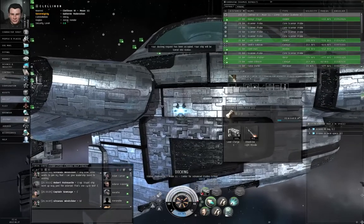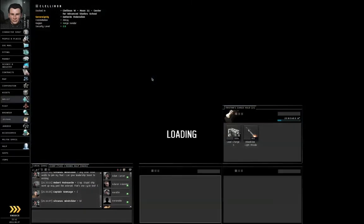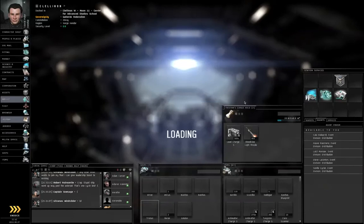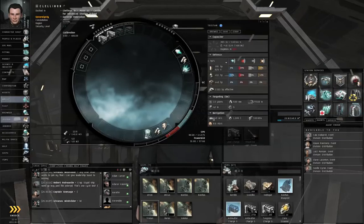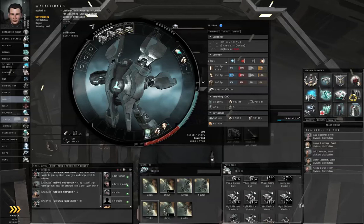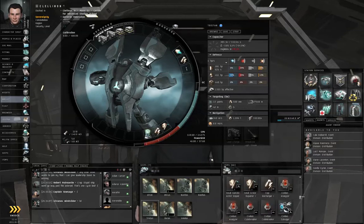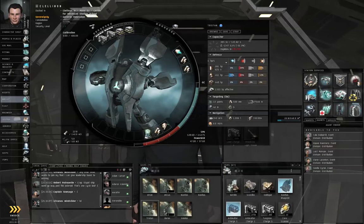Docking request accepted. Before I forget, I'm going to take off the stasis web and free up some CPU space so that I can bring my missiles back online. Where's my cap recharger? There it is. If I couldn't remember where I left it, I can type 'recharger' in this text field to find it. Click the X to clear the search field and show everything again.